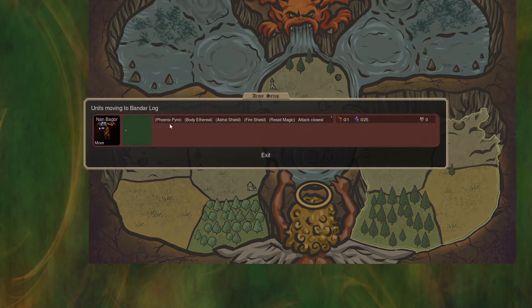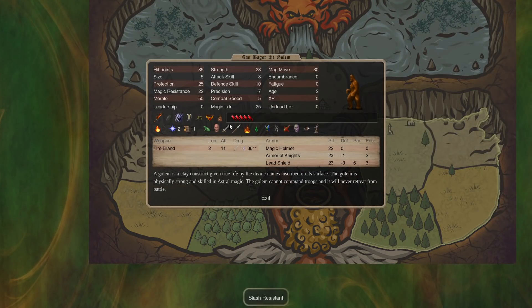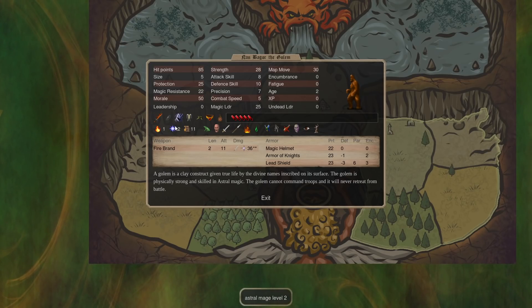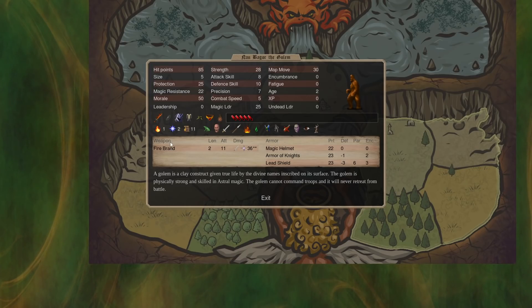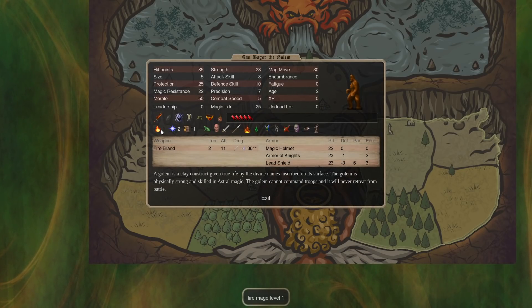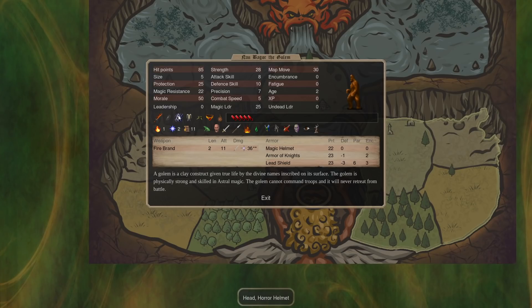Next one is a Phoenix Pyre Golem. These things are horrible — complete cancer. Golems are really hard to kill because they're mindless. A lot of the things that will insta-kill you, like Soul Slay, won't really work on them. They're a kind of nightmare to kill with Phoenix Pyre on because the other thing is they don't fatigue out in melee. The only thing is that if the battle times out they'll dissolve, and that will go through Phoenix Pyre. But you stack them up with reinvigoration, and you give them a couple gems. You empower them in fire — this is not cheap, it's very expensive.